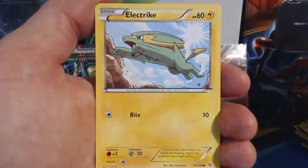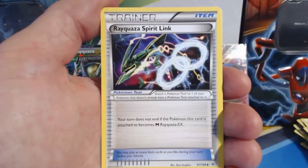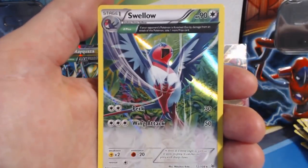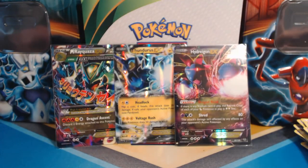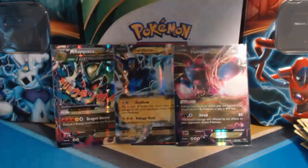Pack eight: Fletchling, Bagon, Electrike, Taillow, Exeggcute, Dustox, Winona, Rayquaza Spirit Link, Electrike Reverse Holographic, and a Swellow Holographic Ancient Trait card. Very nice. Roaring Skies, you are being a very good neighbor.